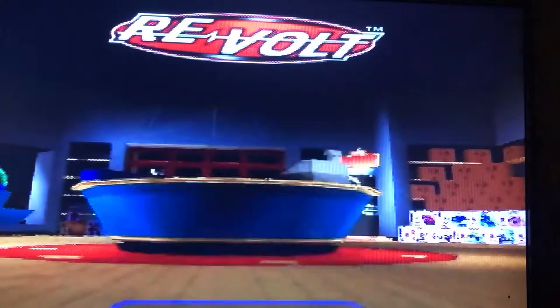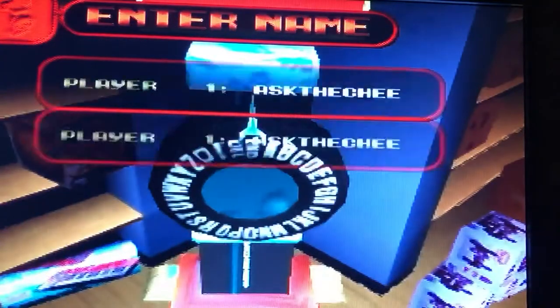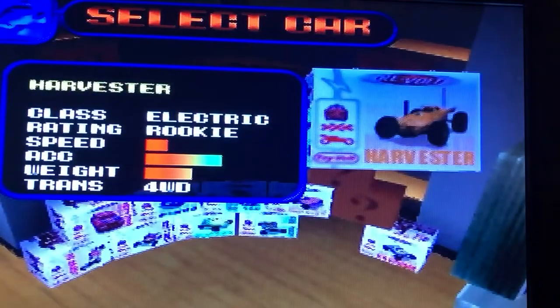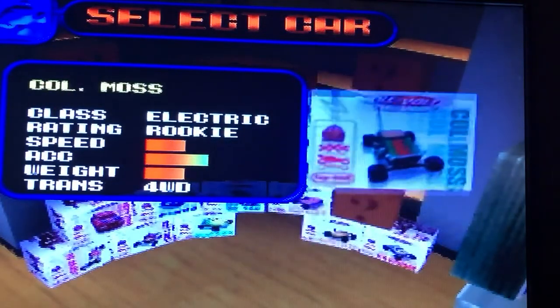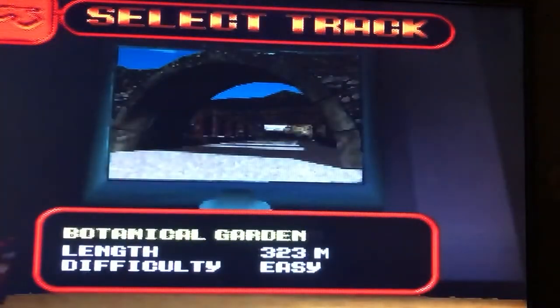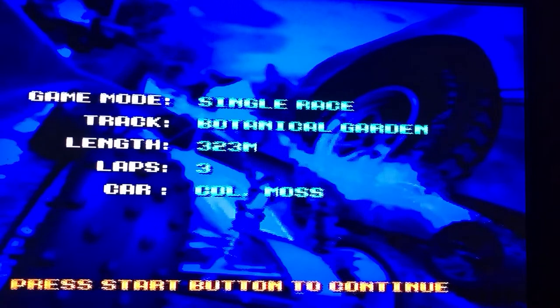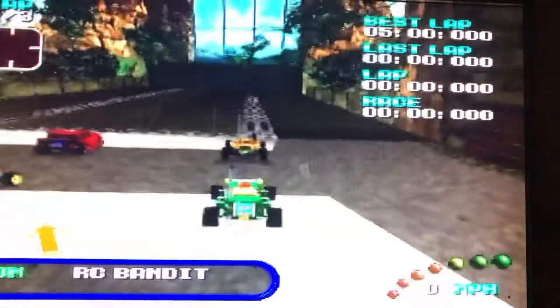In today's discussion, I'll be looking at Re-Volt. This game was ported to nearly everything — first appeared on the PC, then went to PlayStation 1, Nintendo 64, and was even ported over to the Sega Dreamcast. The Nintendo 64 port was developed and published by Acclaim and had a North American release of August 18th, 1999.